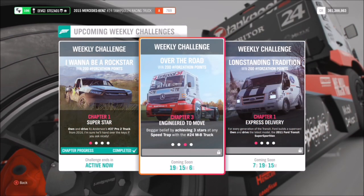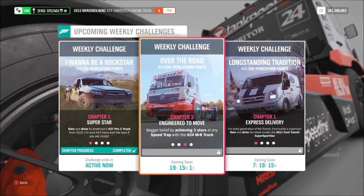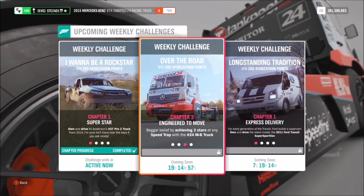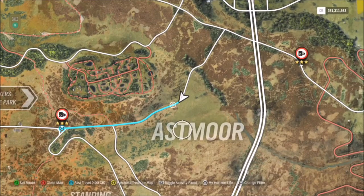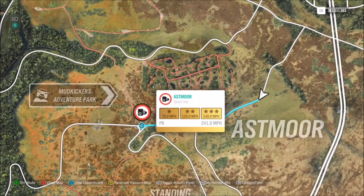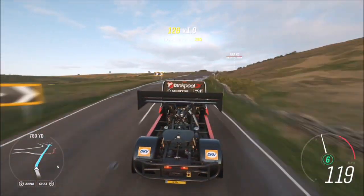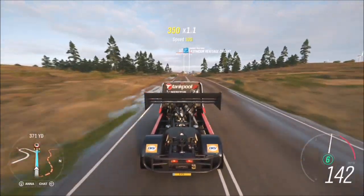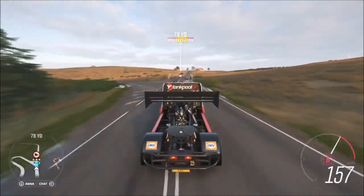The next challenge wants you to get three stars at any speed trap in your racing truck. This one was fairly difficult and I spent a lot of time tuning the truck to make it easy, which is why I recommend using the tune I created called '168 mile an hour'. I then recommend hitting the Asmore speed trap - for three stars on there you only have to hit 148 miles an hour, and I recommend starting just above the Asmore sign there.